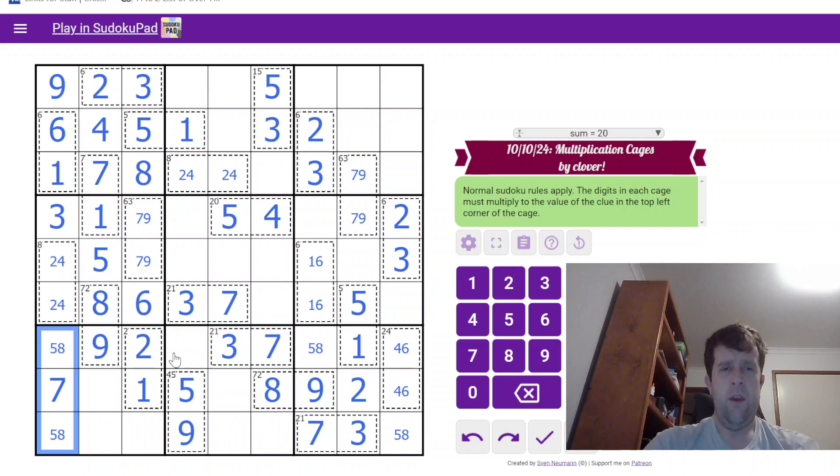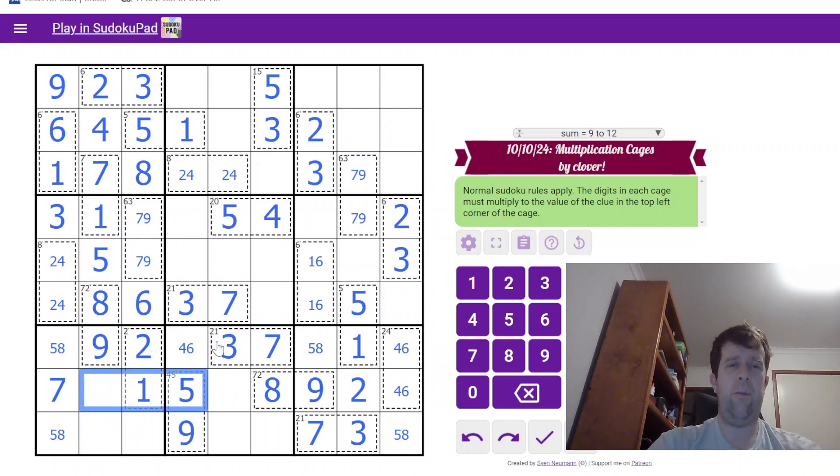This is a 5 and 8 pair. This is a 4 and a 6. Where does 3 go in column 8? 3 must go here. And that's just a naked single, and so is that one.